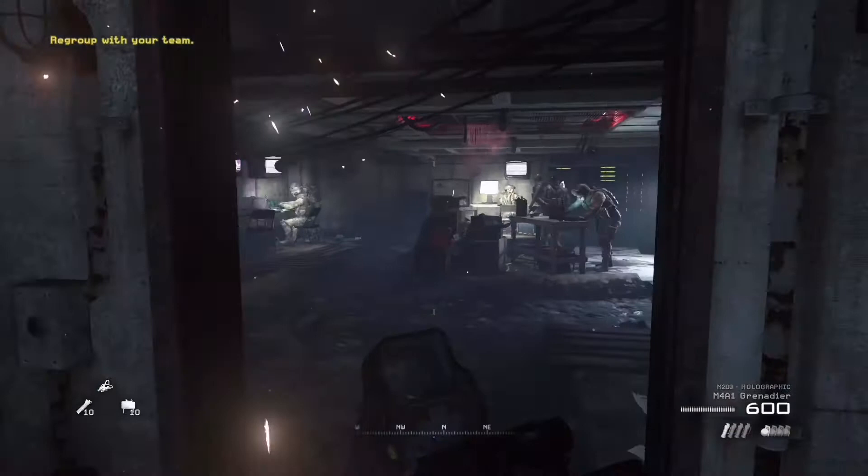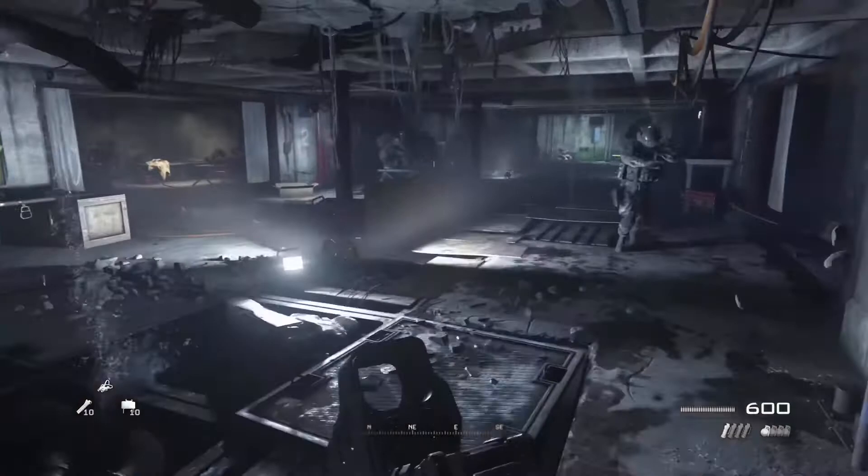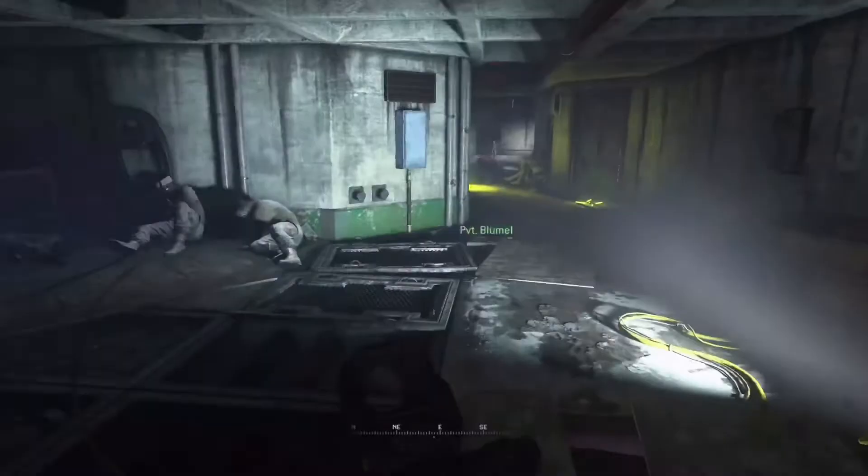Hey guys, so today we're doing another episode of Modern Warfare 2 Remastered Easter Egg Hunting. If you go to the mission 'Of Their Own Accord,' right at the start of the mission you spawn in this bunker. If you walk out and walk towards where you're meant to meet Foley and Dunn, there is a door just before you get to them on the left hand side, right at the end of the hall, which you'll see here.